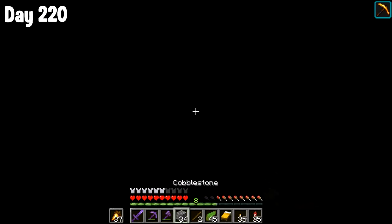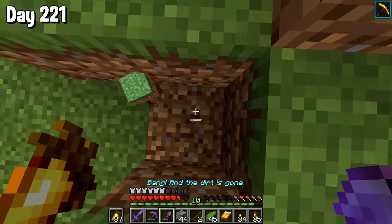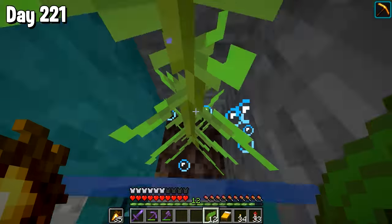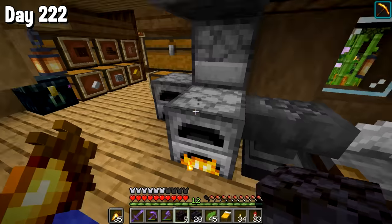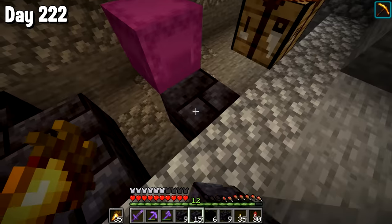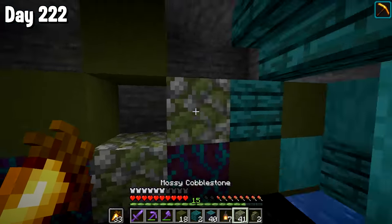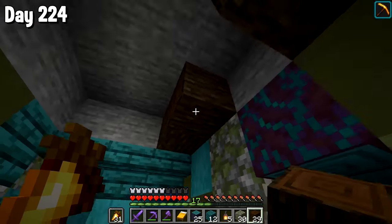I wanted to make this area look a bit nicer as we're probably going to be spending some time here. When I dug up, it was in the middle of a farm, so I changed that pretty soon. We've got two little holes — one to take us up and one to take us down. To decorate this place I used sort of zombie colors — some warped wood and some green. Another water elevator finished, meaning we can get all the way up to the surface.